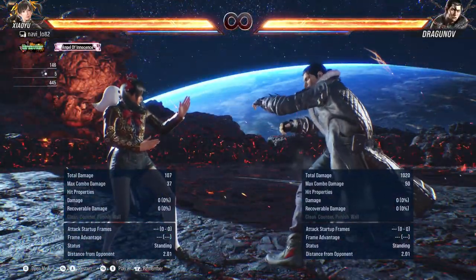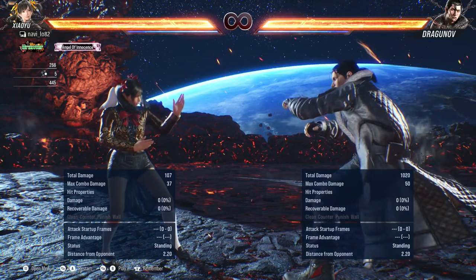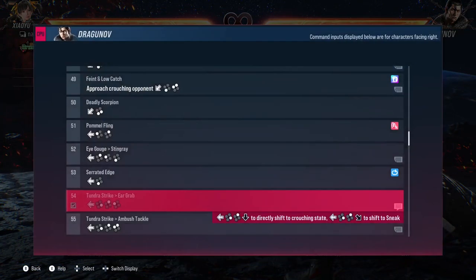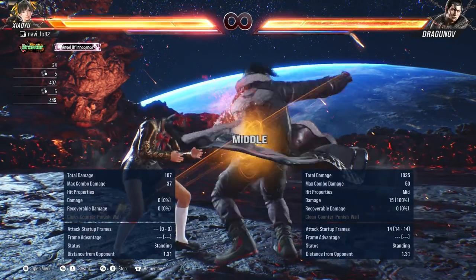Hello! So we'll be looking at Dragunov's back 4,2,1 and explore why it's so spammable. So there we go, this is Dragunov's back 4,2,1 — it looks like this.